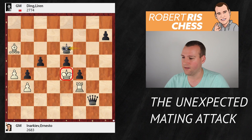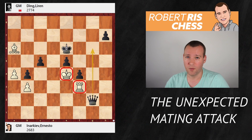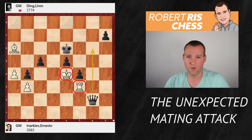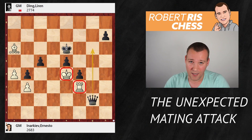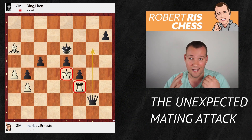Inarkiev had seen enough — it's sort of a mating net, the king cannot go anywhere, the rook is pinned, and Queen g6 with mate to come. For me, it was all about the first 28 moves — it was just an amazing tornado coming over the board with nothing White could do against it. A very nice way of building up an attack, including all your pieces, opening up new files for your major pieces to target the White King. Building up your game is at least as important as finishing it off. Thanks for watching, subscribe to the channel, and I'll be back soon.